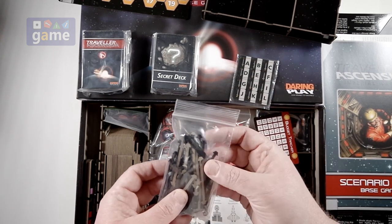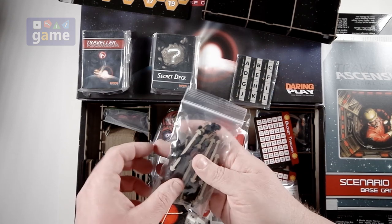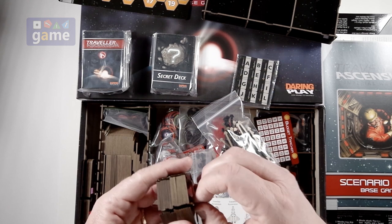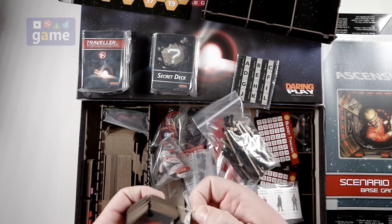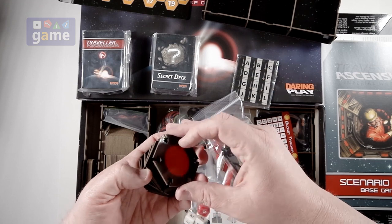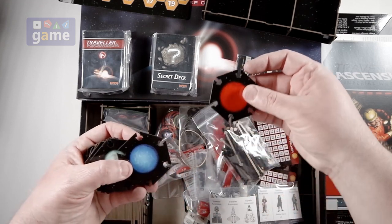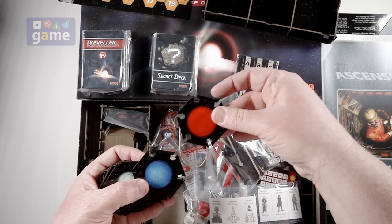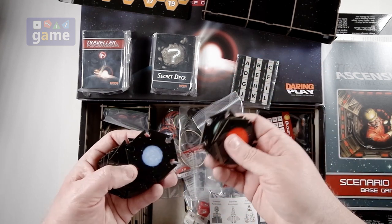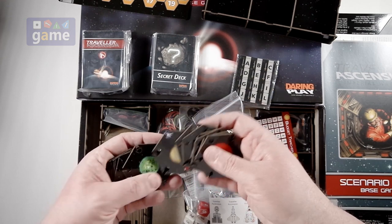These are connectors — a bag of them that connect the various sector tiles. The board gets built out either during the game or before the game. These tiles will lay flat, and the connector pegs go into those pre-punched holes. Interesting to see how this goes.